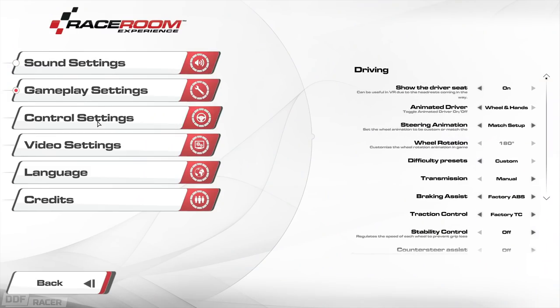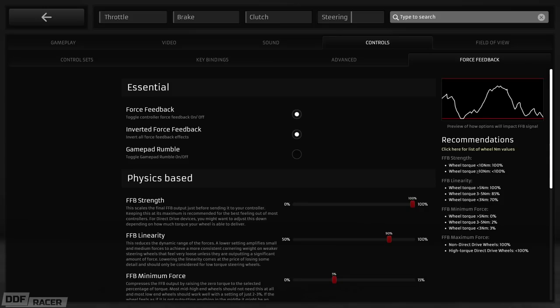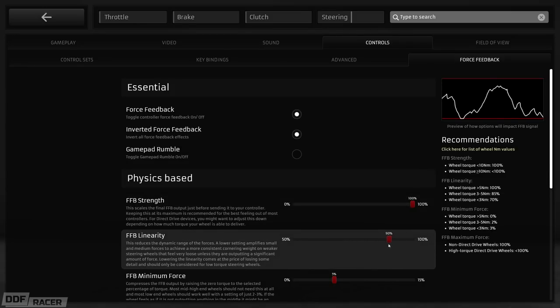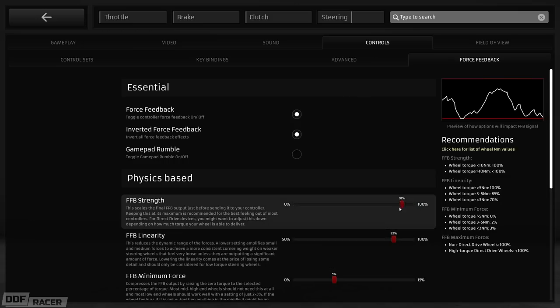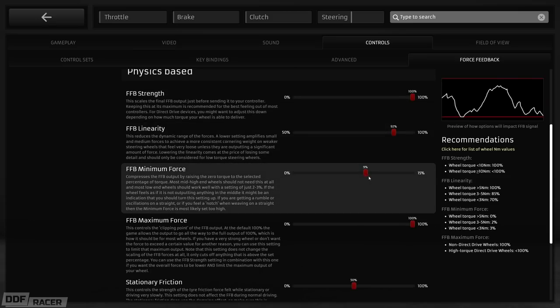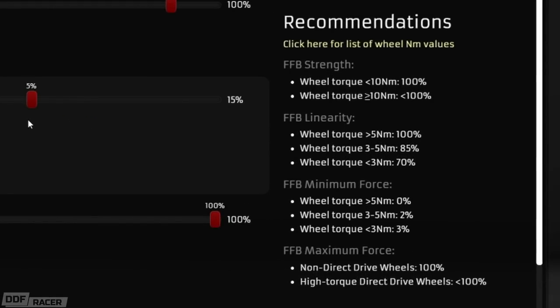The first thing you'll notice is in the settings, which are all displayed in this fancy new menu design. There are significantly fewer settings to change now, because those old artificial flavours of feedback just don't exist anymore. You have a few things like maximum force, minimum force, and linearity, each with recommended settings on the right-hand side of the screen based on the type of wheel you're using. No more guesswork — it's all right there on the screen.